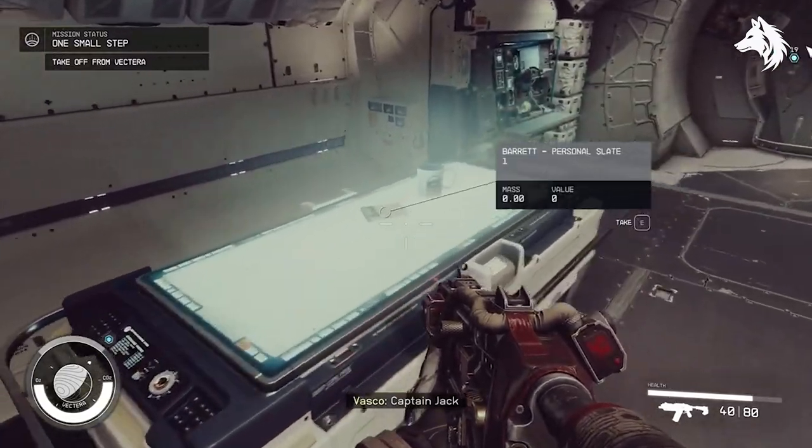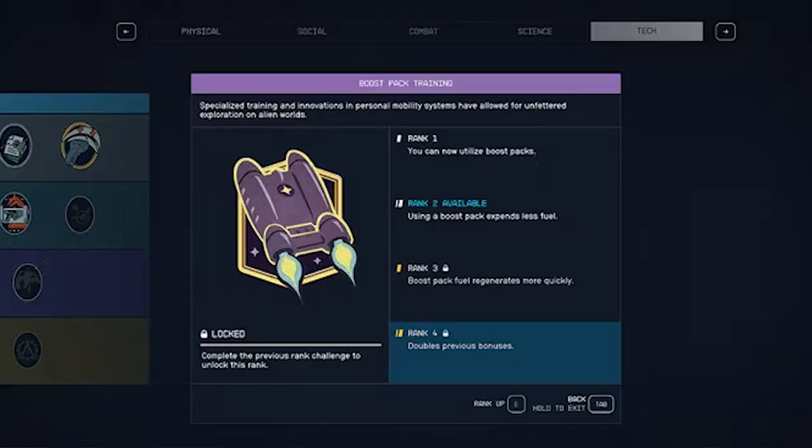Next we have boost pack training. Learning how to use the boost pack is really important — it helps you avoid taking damage when falling, makes climbing easier, and it's very useful in combat. When you improve this skill, your boost pack uses less fuel and refills faster, and at rank 4 the benefits from ranks 2 and 3 are doubled, making your boost pack even more useful. So it's another one that you should get very early.